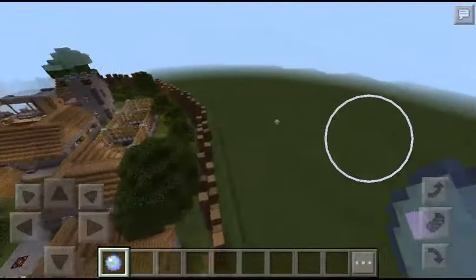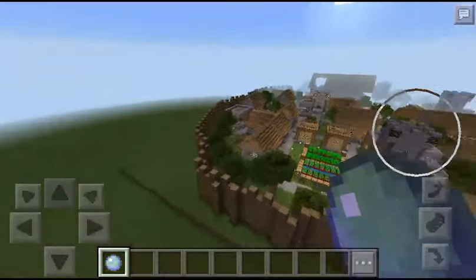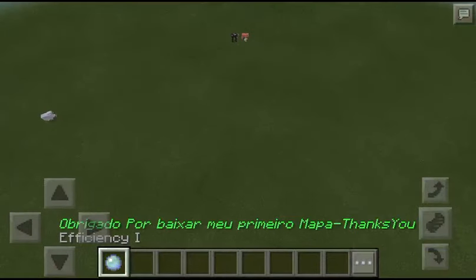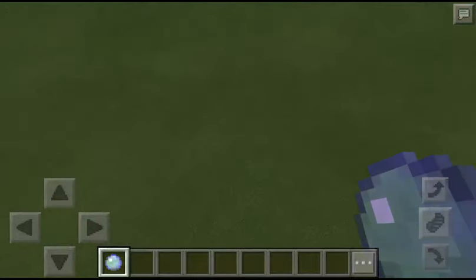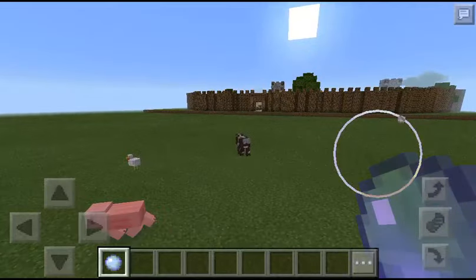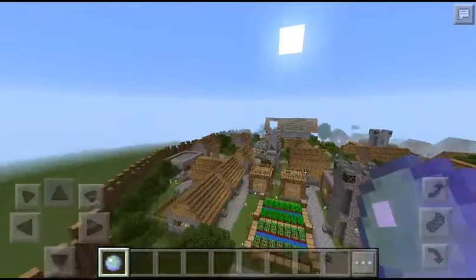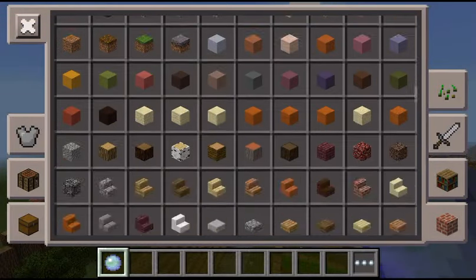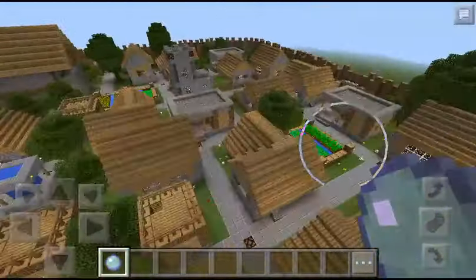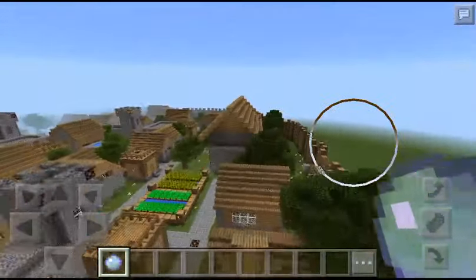First of all, I only have one thing to say — this thing is awesome. There's some Spanish text here that I can't read, so we're just going to see what it does. I guess it's just a random thing. This is a pretty awesome village; we've got a couple of towers here, and apparently no villagers because this is on a flat island.